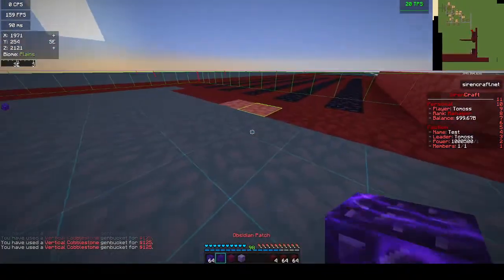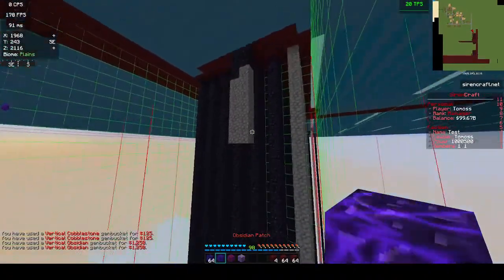Cobblestone patch there, and you can place an obsidian patch on top of that and they'll still go through.